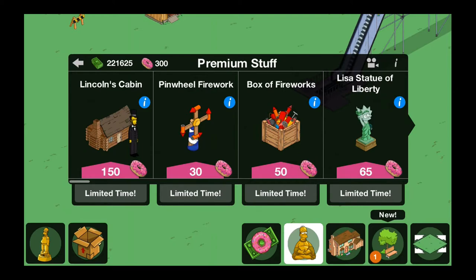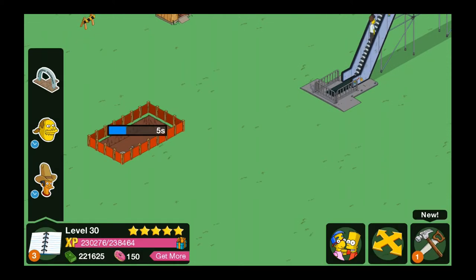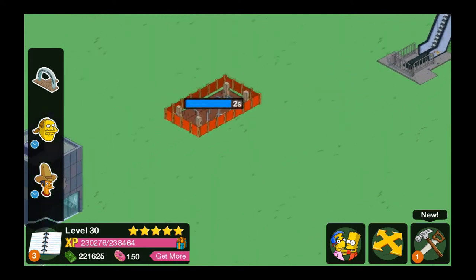As you can see here, we're going to start with Lincoln's Cabin, which we're going to place out in the open. And as you can see, it takes six seconds to build. And we're going to wait for the quest dialog here.